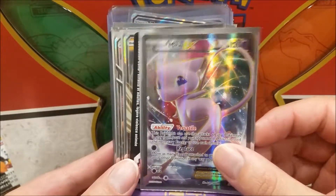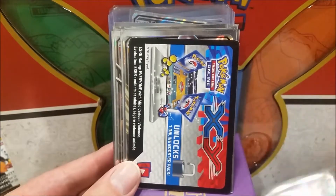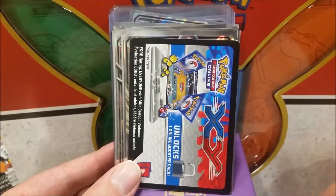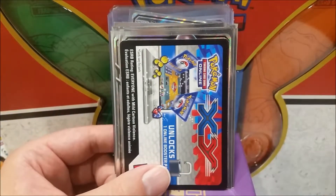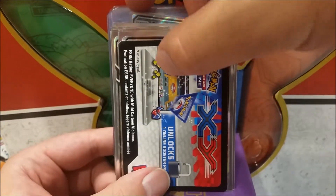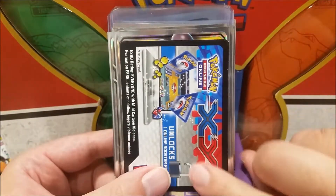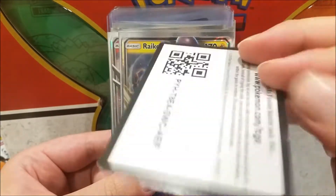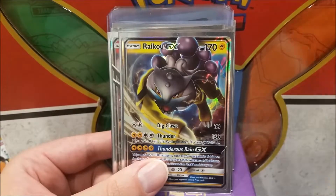That is the gem for this one. We're going to be moving into the GX era. By the way, there were 18 full arts in the EX era and some of them are pretty good. There's a little peek up here — I'll just tuck that down. Got ourselves an X and Y Base Set code card — there you go.